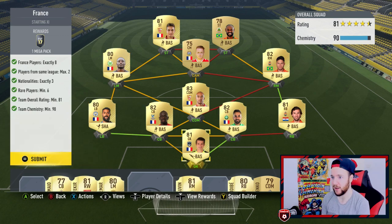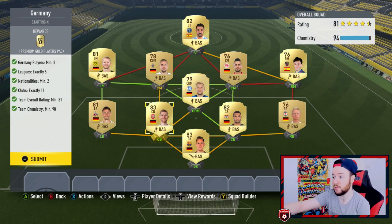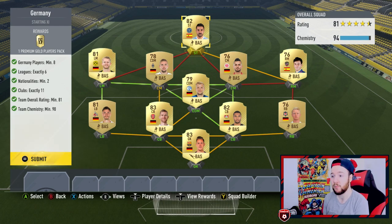One mega pack — that's a good one. The Germany one wasn't as difficult because they weren't restricting you to two players per league. Leagues exactly six, so you could just stick to the Bundesliga for the Germans. I dropped in Mudsaká to bring up the rating, then dropped in some random cards to finish off chemistry. This one was easy and we're getting a premium gold players pack.